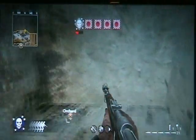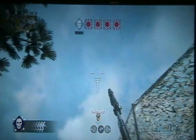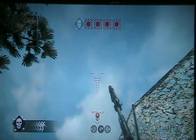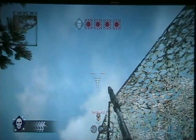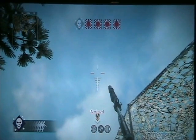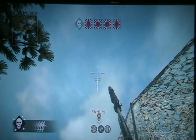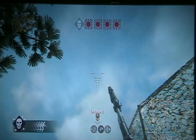Again, you come right up here at this window, crouch down, and line up Orchard. You'll notice that there's a convenient little arrow marker under Orchard, and it lines up in between the left and middle. I don't know why it doesn't line up directly with the middle button, but it doesn't. So you line it up in between the left and the middle, and there you go.